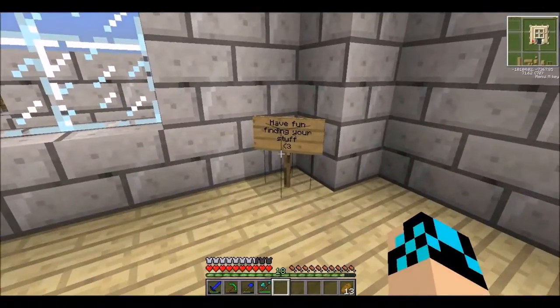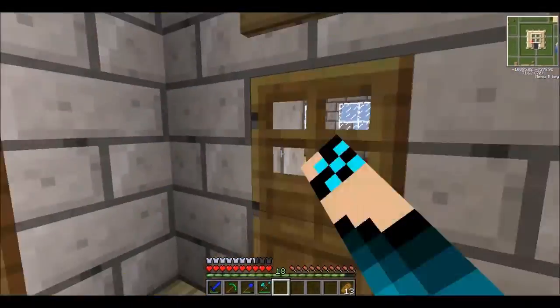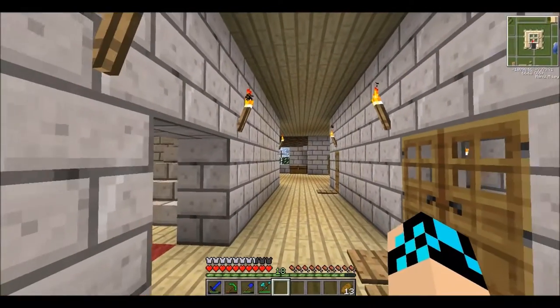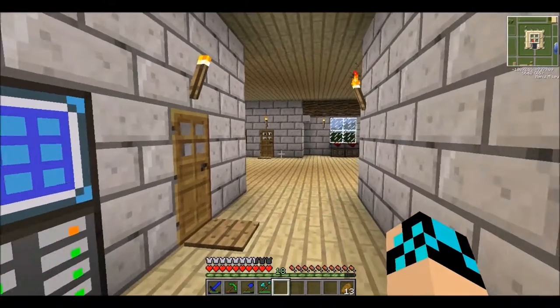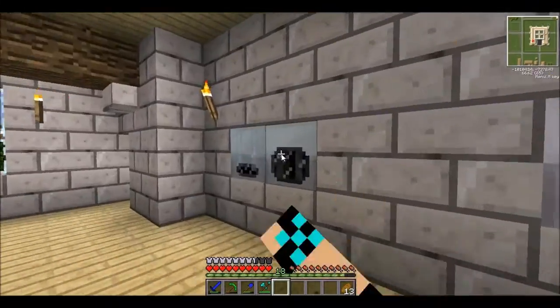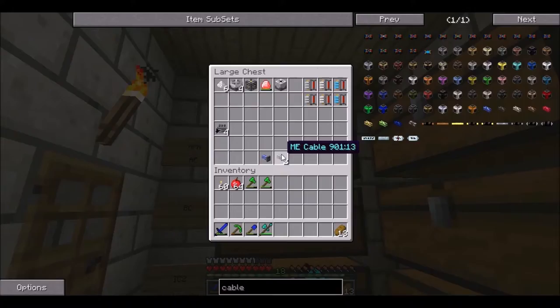We had a dirt war in here and my stuff ended up halfway across the compound. Half of the building is empty, but this is the fun stuff. This is what we call an ME system — it basically stores all of our stuff and you can search for it. Diamonds, emeralds, it's all there — everything that we have is in those chests.